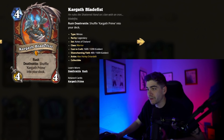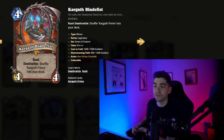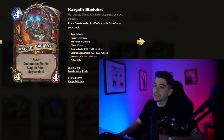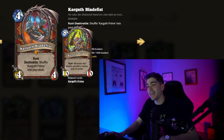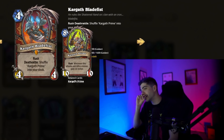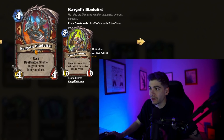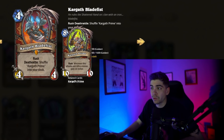We got Kargath Blade Fist, a four-mana 4/4 Warrior Prime with Rush. Deathrattle: shuffle Kargath Prime into your deck. Kargath Prime is eight mana — when it kills a minion, you gain 10 armor. That is insane. This is going to go in like all control decks. Even Aggro decks, maybe not. It seems like the meta is going to shift to more of a midrange or control meta — I haven't seen too many Aggro cards in the Prime cards so far.